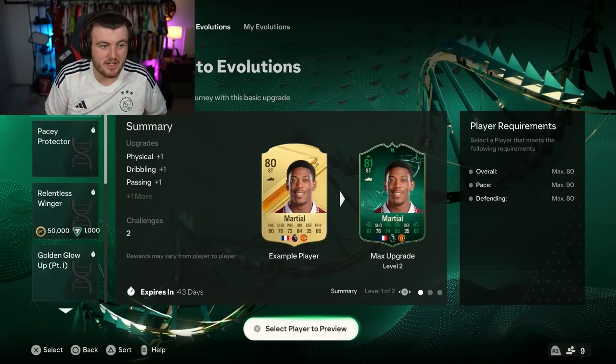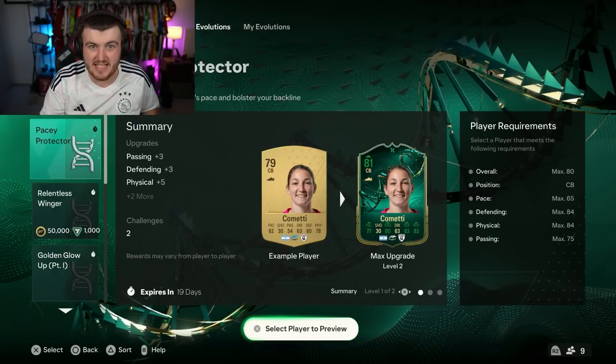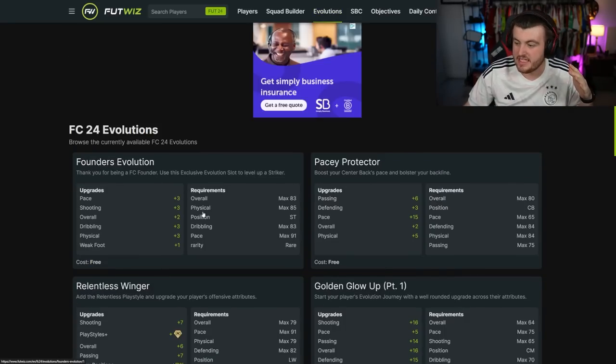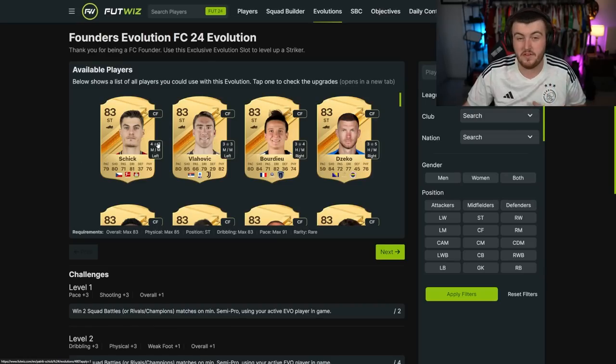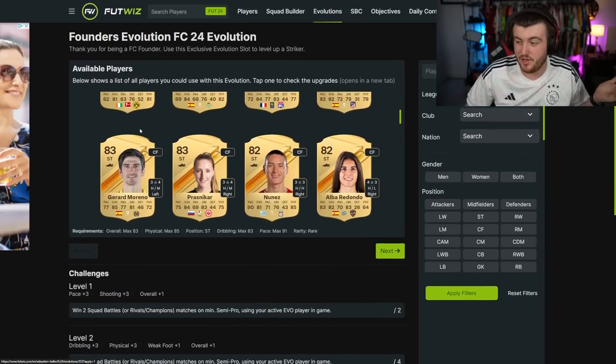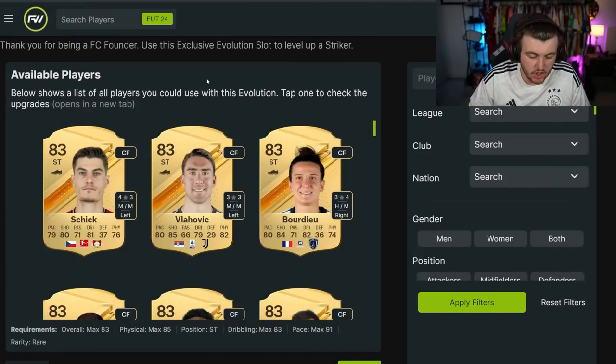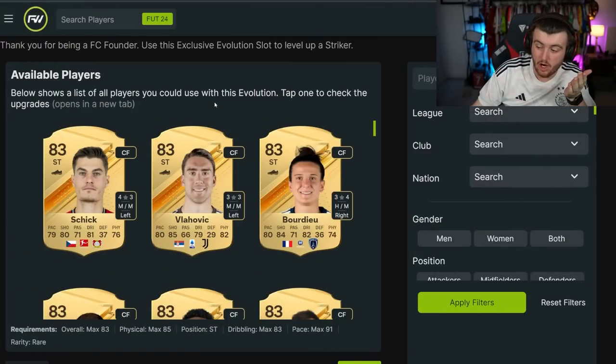Today we're going to look at some of the best options for Evolutions on FC24. If you're bored waiting for the game to come out, you can go to Footwiz and go into the Evolutions tab, click on either of these Evolutions, and look at some options yourself — maybe find a hidden gem. I think the Founders Evolution and the Pacey Protector are undoubtedly the two best ones, where you can upgrade a striker or centre-back to have some really nice stats at the start of the game, and it's totally free — just the cost of the card.